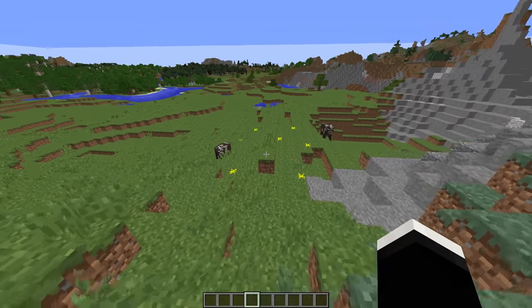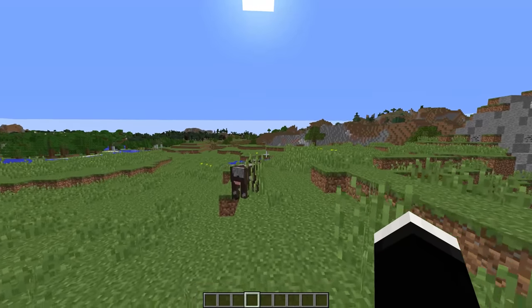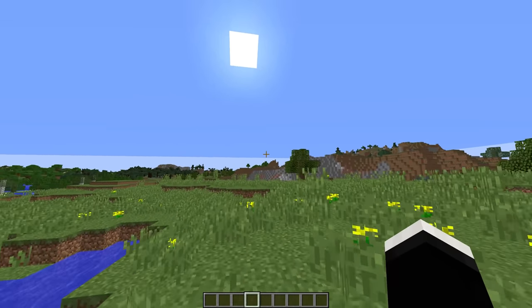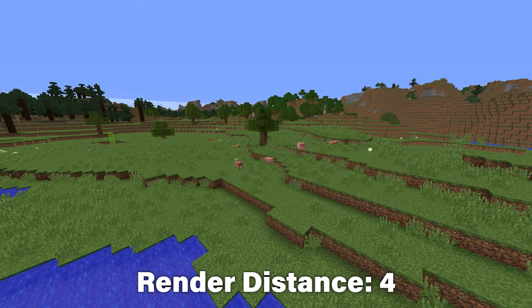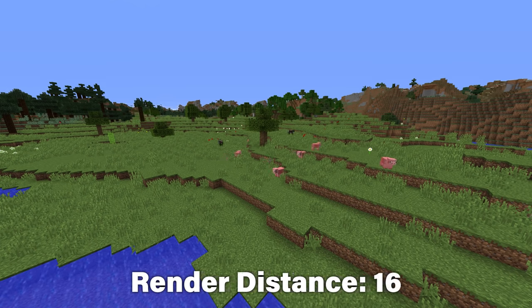I'm currently only using 2 render distance, and this is playable although I'm not sure I would recommend it because most things are only actually going to spawn once they are within two chunks of you, so you're going to have stuff just appearing out of nowhere. Here's a little comparison showing different render distances with this mod — the higher you have your actual render distance set the less noticeable the pop-in is going to be. Realistically with this mod installed you really shouldn't even need anything above say 16, and at that point you're going to have practically no noticeable pop-in whatsoever.